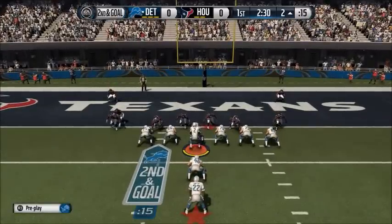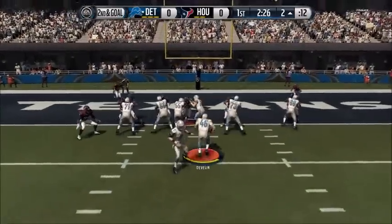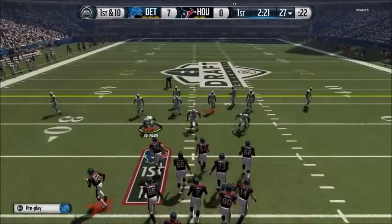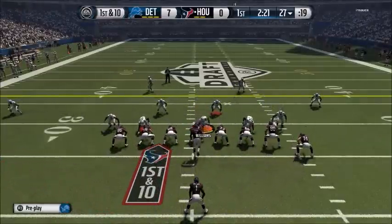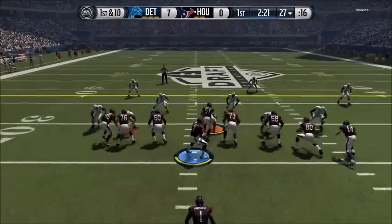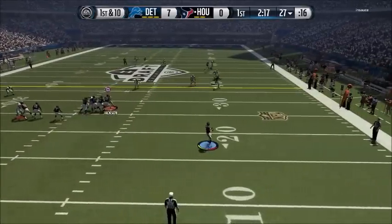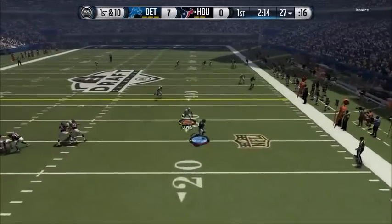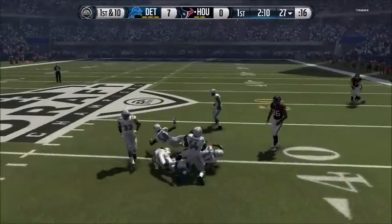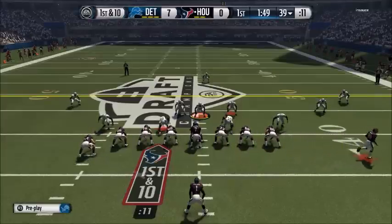He got us right to the red zone anyway, so I go with the fullback dive up the middle. He didn't put enough guys up the middle - if you look at the numbers we had enough guys to block every single person unless he got a quick block shed. That's a nice easy touchdown for us, so we're seven-nothing up after only two offensive plays.